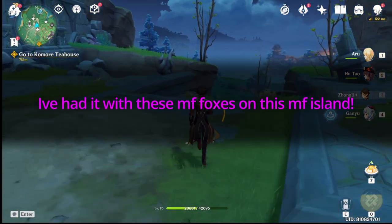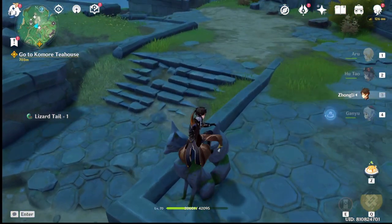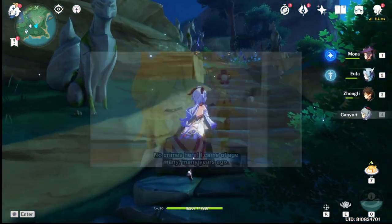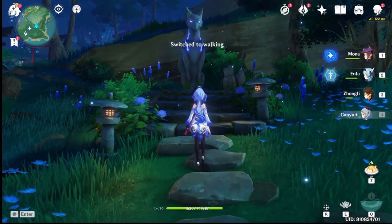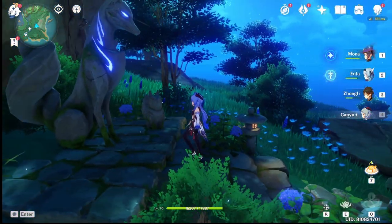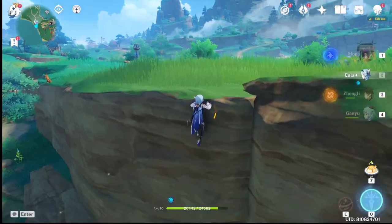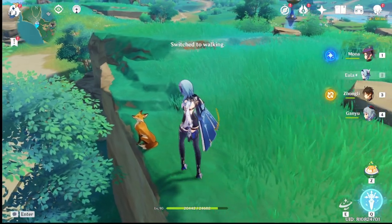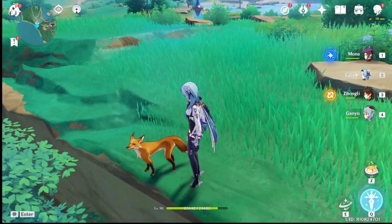Everywhere you go in the vast isles of Inazuma, you'll find numerous foxes as well as fox statues in varying sizes that sometimes even glow. Did you know that foxes and fox statues are taken from the Japanese deity Inari? According to Shinto beliefs, Inari is the son of the storm god Susano. The foxes are messengers of Inari, and at Inari shrines foxes also oscillate between a symbol of cunning and powerful possessor of great intelligence and good fortune. Could this be a hint at what Raiden Shogun is really like, or could the foxes be some sort of messaging animal she possesses?